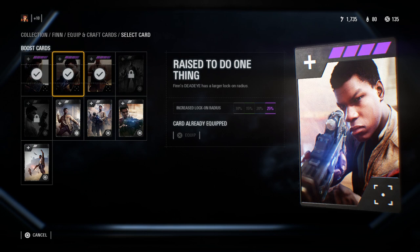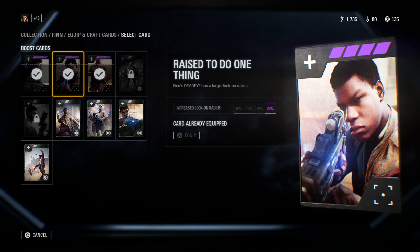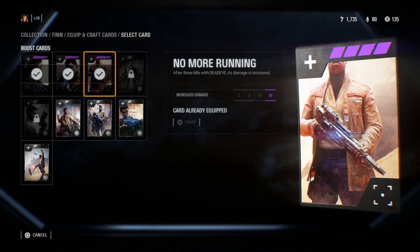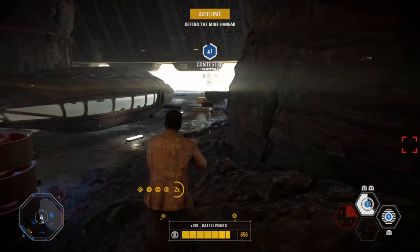His next card is Raised to Do the Right Thing — a stupid name but a really good card. It increases the radius of Finn's Deadeye ability, simply allowing you to aimbot enemies from further away, and is useful in every game mode and scenario. His last card, No More Running, increases the damage Deadeye does to enemies after 3 kills. To my surprise, this star card permanently increases the damage of his ability — after you get 3 kills in one life, shots while Deadeye is active will always deal 12 more damage to all enemies. There really aren't any other star cards I'd recommend; none increase health or anything equally important. These three are far and away his best, which is why I instantly blew through all my crafting parts upgrading Finn to fully epic.